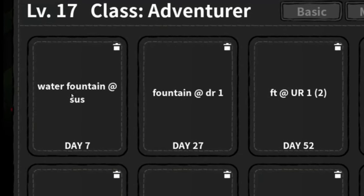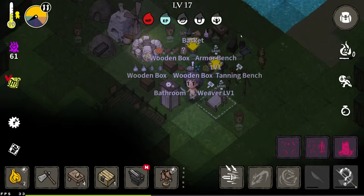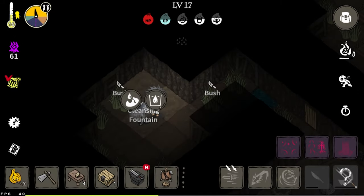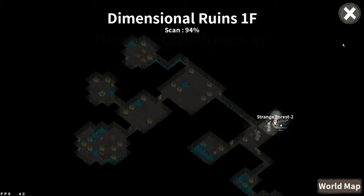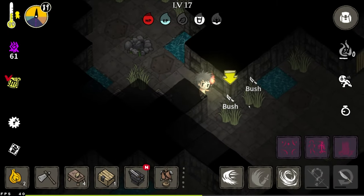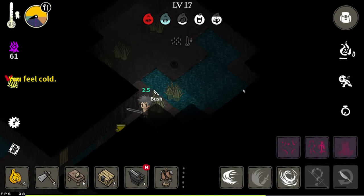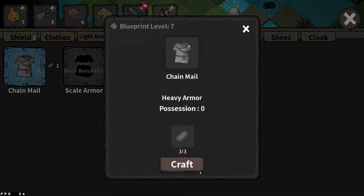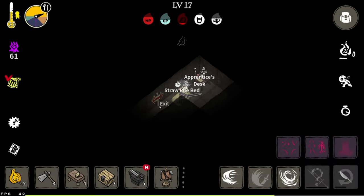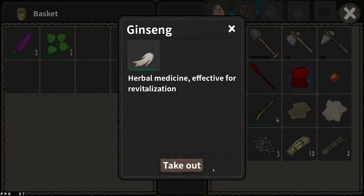We also have potions — remember the potions we got from Fountain at Sucks, Fountain at Drake, and the Ur. Here's the first fountain potion, number two is an energy potion, and number three is a healing potion. We can also make heavy armor chainmail, equip the chainmail, and take all our necessary food and healing items.